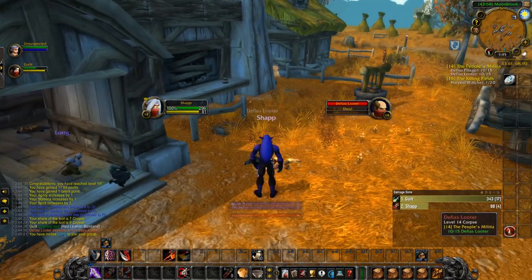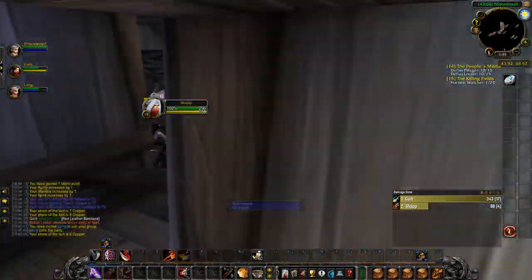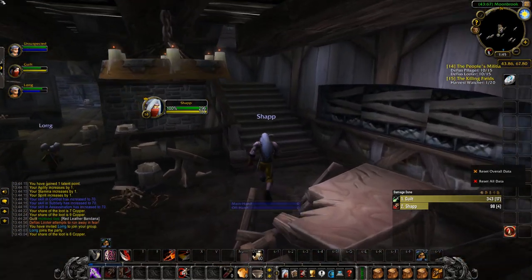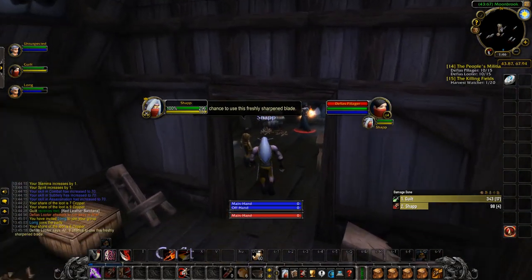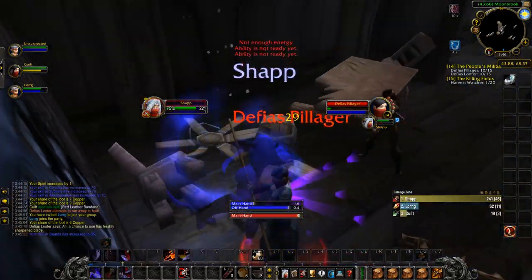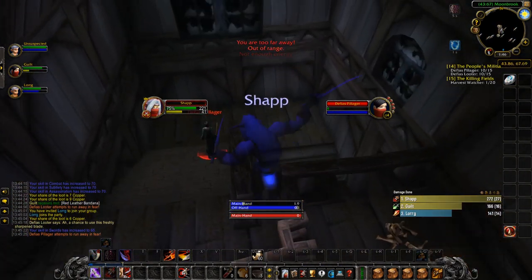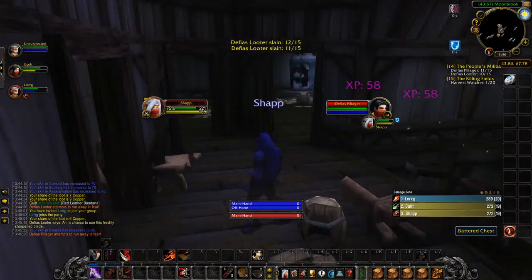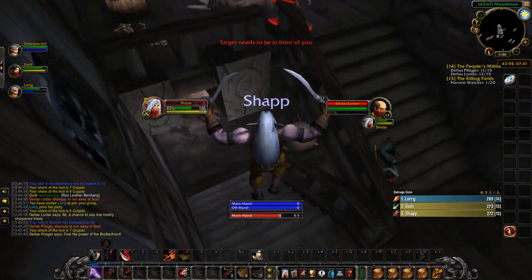Whether you use Ambush, Backstab, or Sinister Strike for generating combo points depends on if you use Assassin's Blade or Shadow Fang in your main hand. If weapon switching during combat works in Classic, it can allow for some really hardcore gameplay with multiple weapon-switching macros, basically like the stab switching for Warriors. If you can switch between Shadow Fang and Assassin's Blade in the main hand, you can have a one-shot macro using a dagger for Ambush and Backstab, then switch to Shadow Fang for Sinister Strike and Eviscerate for maximum damage output.